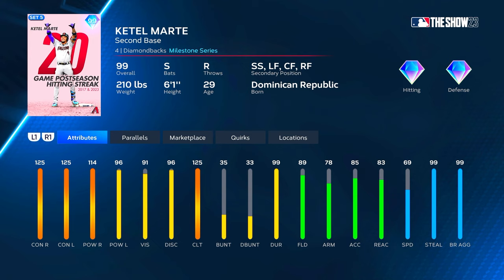Primary position is second base with shortstop, left field, center field, right field secondary. So right off the bat we're gonna have a Jimmy Rollins boost if we want it, and also a durability boost because he does have 99 durability. He has 125 contact versus both and 125 clutch without any parallels, but it's nice to have a guy in the lineup that can boost the parallels.